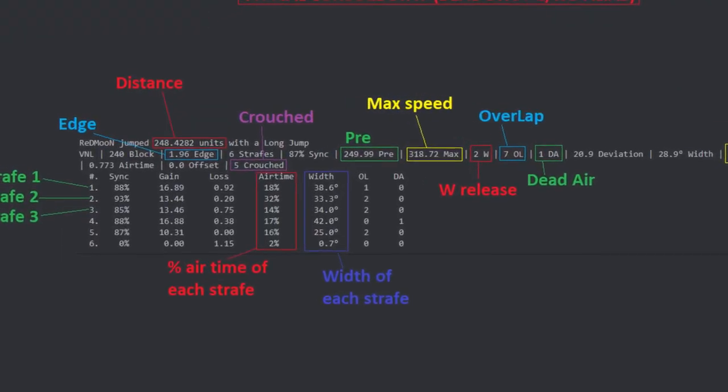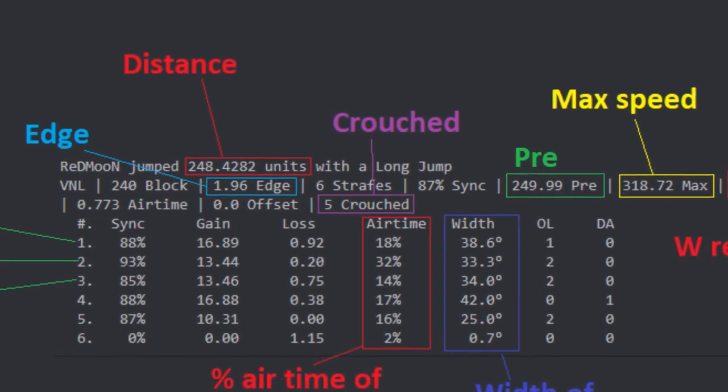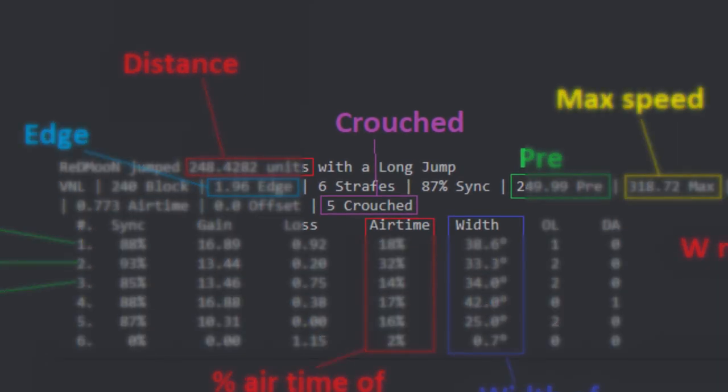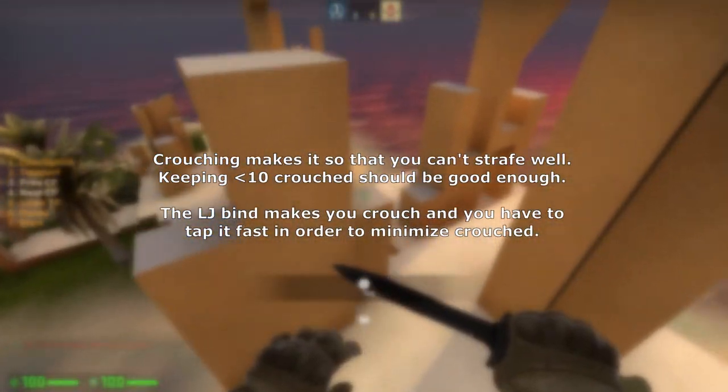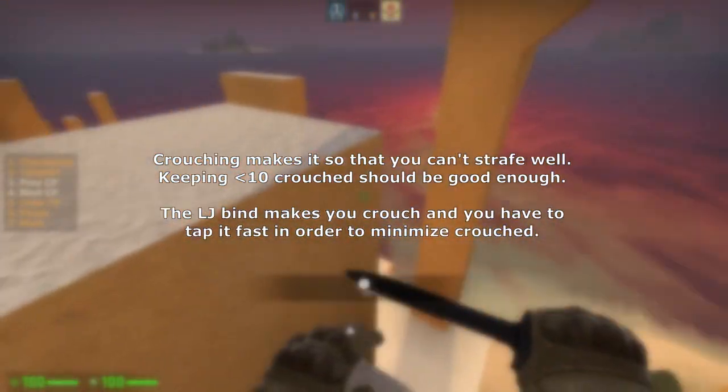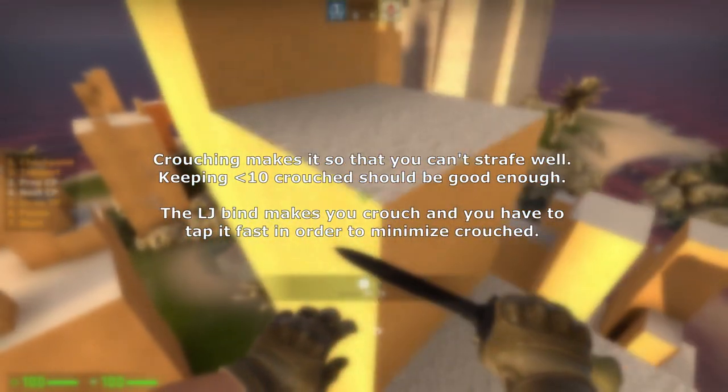Crouch is the amount of ticks that you spent crouched during your jump. You want to keep this as low as possible by crouching as late as possible when landing and by tapping the bind as fast as possible if you're using it. A good crouch should be below 10, with 1 being the lowest.